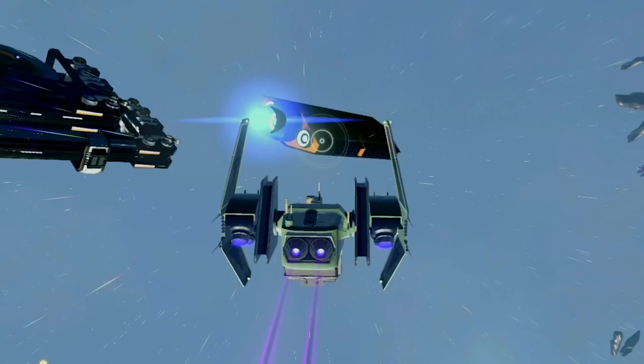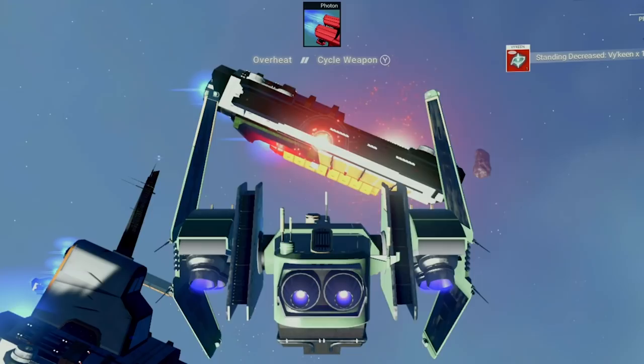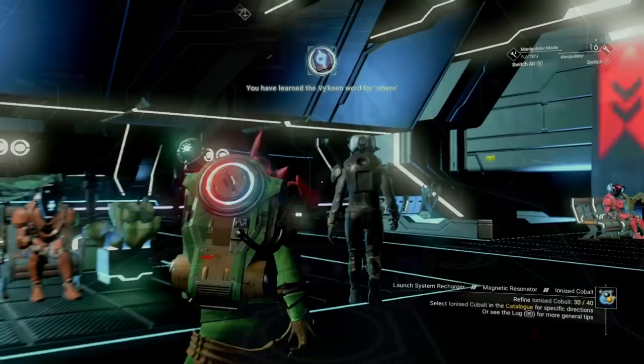Unfortunately, to get the matter beam you'll be one short, so remember to pay a visit to any frigates you see and you should be able to lighten their load and snag an extra salvaged frigate module. With that out of the way, make your way to the space station.